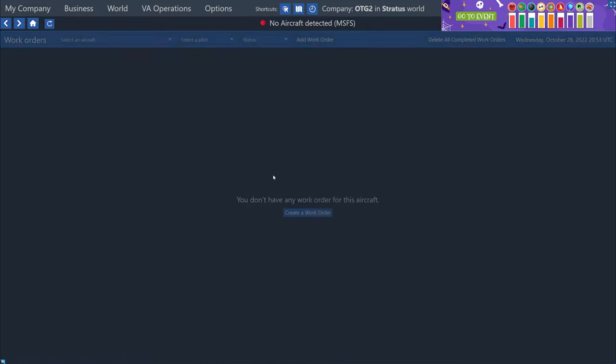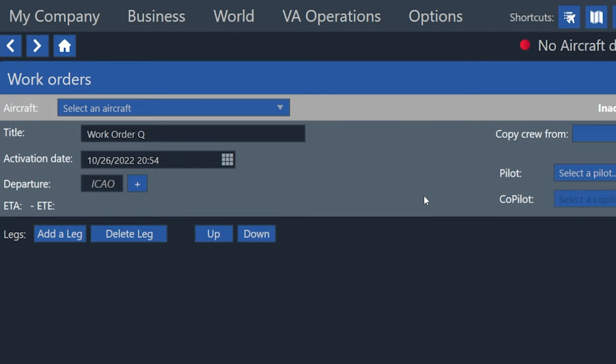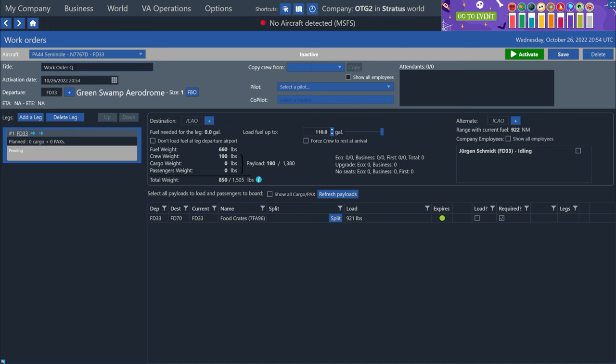We have no pending or active work orders right now, so I'll click the create a work order button. At the top of this screen, we first choose an aircraft — for us it's the PA-44 — so I'll select that from the list. Now I'm going to name this work order. It does auto-generate a name like work order and then a letter, but I'll just write 'Juergen Wednesday Afternoon Jobs' so I'm familiar with the name. The activation date is set at the current time you created the work order, so if we activate this, Juergen will start immediately. If you want to schedule it for the future, you can choose another date and time.